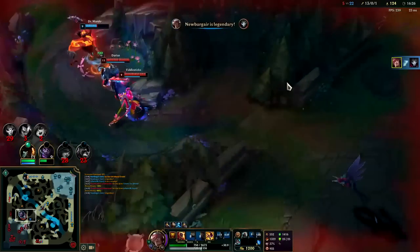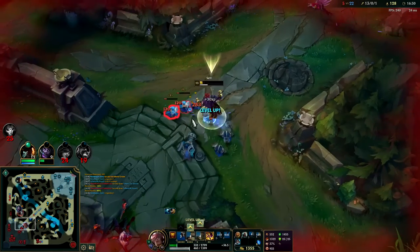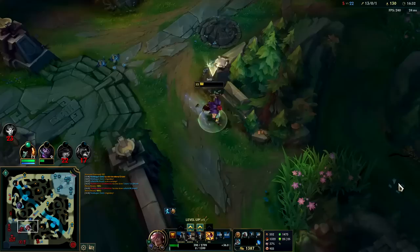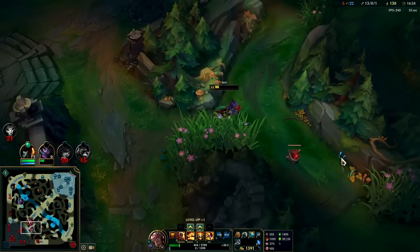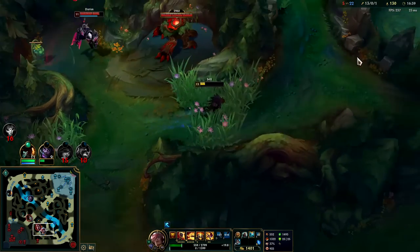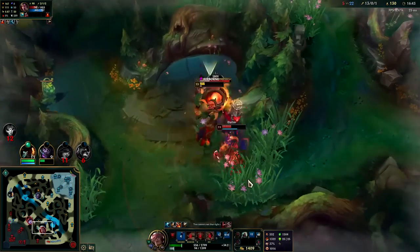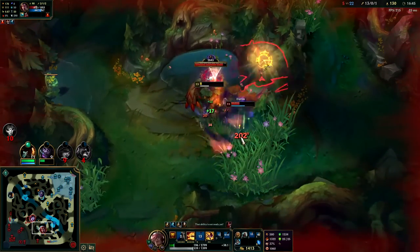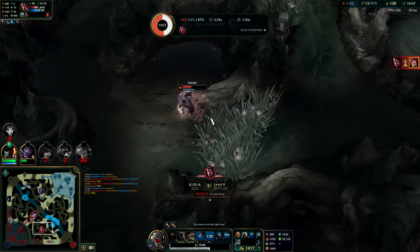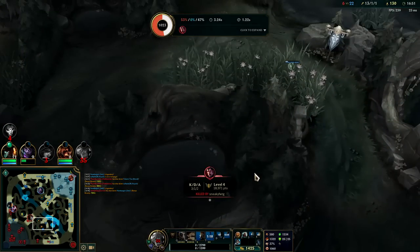Q into him, get the hook, auto-auto into the Stride Break W. Down he goes. They're fed and popping off over there on my teammates. The Darius is coming for me. I don't know if he's on Ghost either — we just need to zoom out of here. Red Buff's up too, that sucks. I could have gotten that. I didn't think he had his R — I might have actually been fine; I had a lot of W built up there.